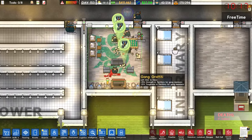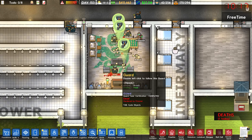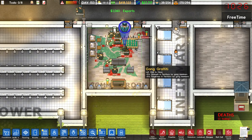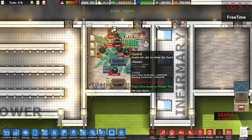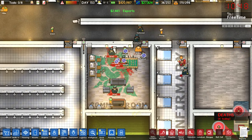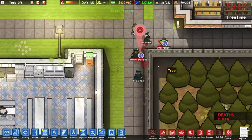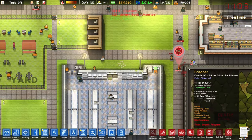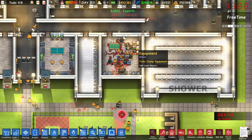Oh my God — one of them just murdered that guard! That prisoner has a shotgun! I think we got them. I knew they were up to something — I didn't think they'd kill a bunch of guards. Now we have this guy with a target on his back. There's something going on over here as well. These gangs are getting out of hand.